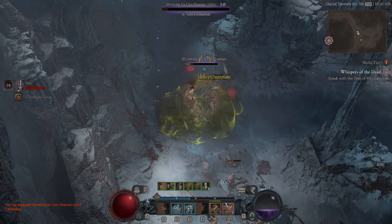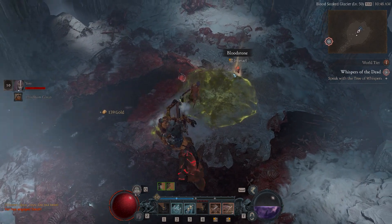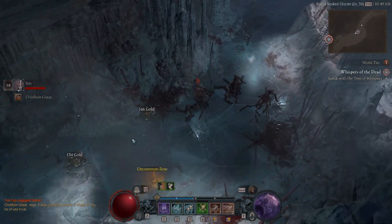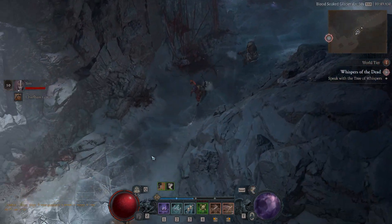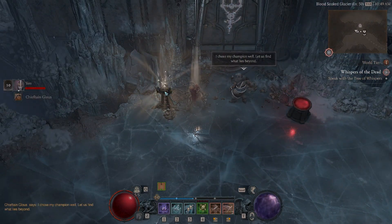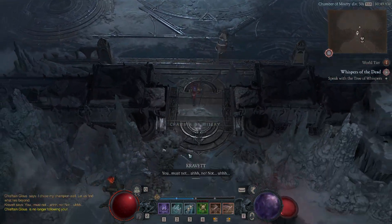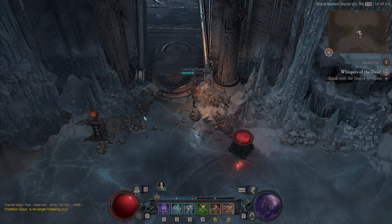Once you've cleared the cave and you get to this boss, pick up the object and it's going to take you to the main boss fight. From there, leave the dungeon, back out of the game, get back in, and head into the dungeon again to reset all the enemies. You don't actually have to place the object on the pedestal — once you get to the gates you can just leave the dungeon, quit out, get back in, and it will reset. It's as simple as that.